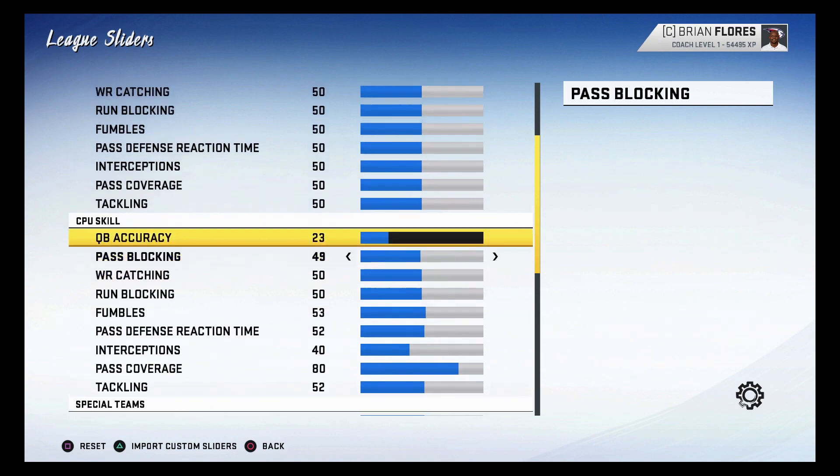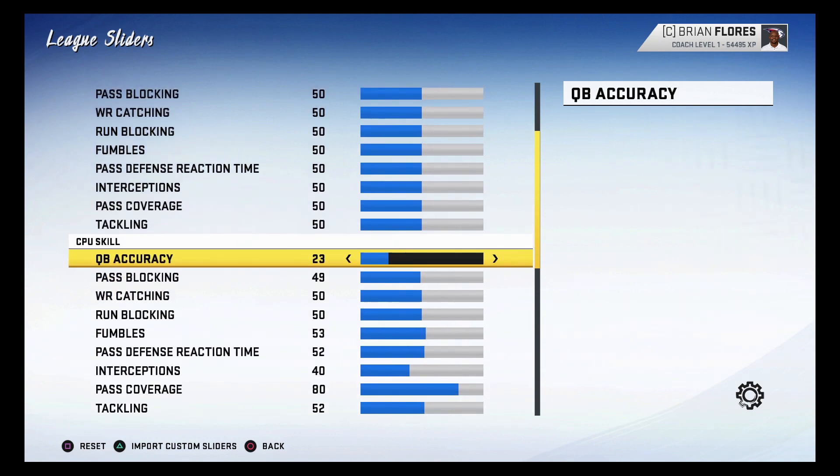Now for the CPU skill settings: quarterback accuracy is set at 23. On All Madden I found a sweet spot so quarterbacks don't throw the ball too badly — you'll see some bad throws, which is realistic, but guys are throwing more accurately when open rather than just flat-out missing wide open receivers or throwing into picks. You'll still see that occasionally, but way less often. Depending on ratings, this setting produces more realistic, accurate quarterbacks.